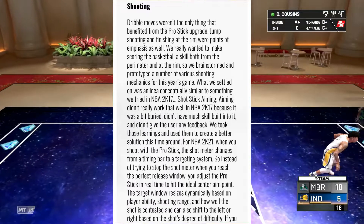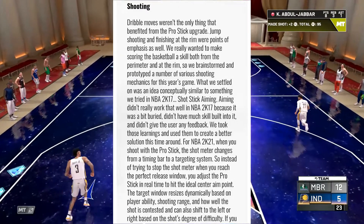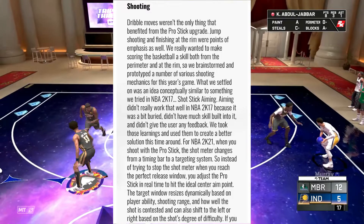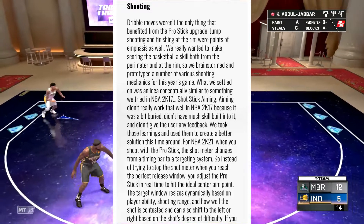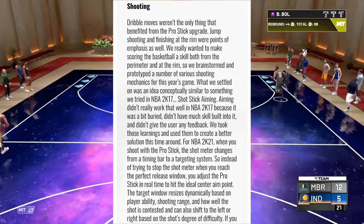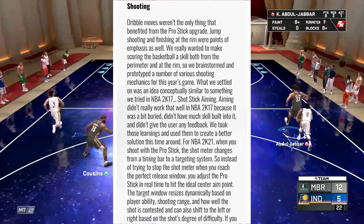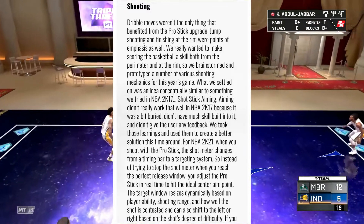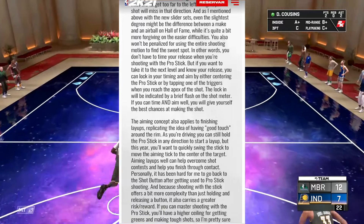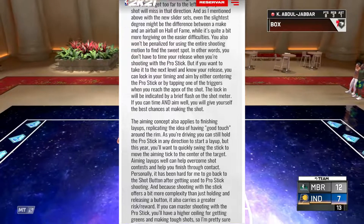They took those learnings and used them to create a better solution for NBA 2K21. When you shoot with the Pro Stick, the shot meter changes from a timing bar to a targeting system. So instead of trying to stop the shot meter when you reach the perfect release window, you just adjust the Pro Stick in real time to hit the ideal center aim point. The target window resizes dynamically based on the player's ability, shooting range, and how well the shot is contested, and can also shift left or right based on the shot's degree of difficulty. If you go too far to the left or right, the shot will miss in that direction, and with the new slider sets, even the slightest deviation might be the difference between a make and an air ball on Hall of Fame difficulty.